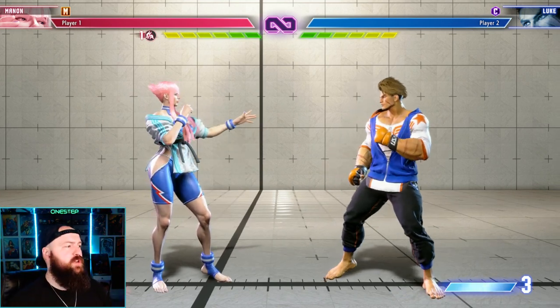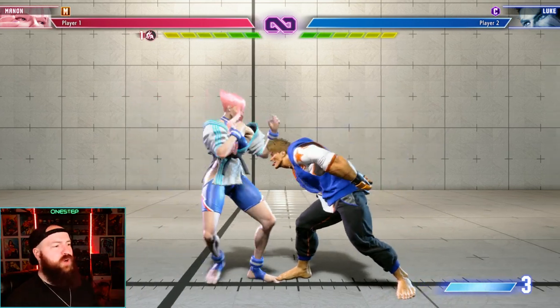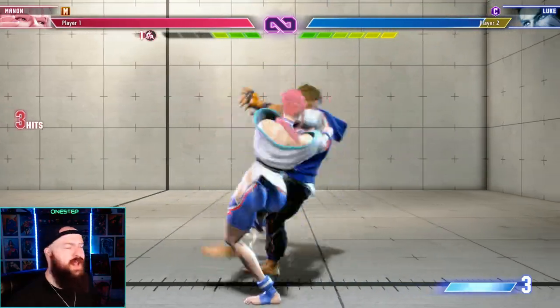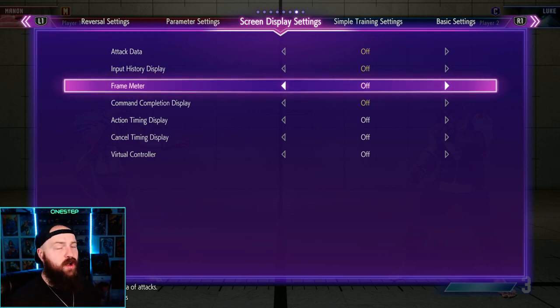A couple of tips for playing practice mode in Street Fighter 6 — there are a couple of settings. Our screen's kind of blank right now; we can just train and do combos. But how do you make it better? In your settings, you have screen display settings. A couple of things you want to turn on and off — the first thing I would turn on is attack data.